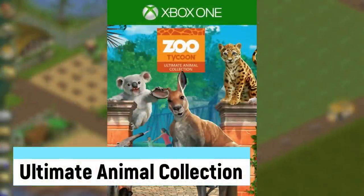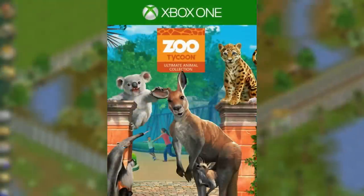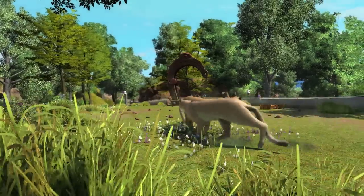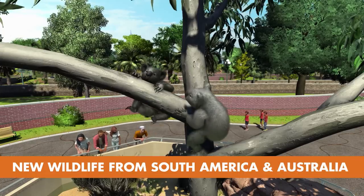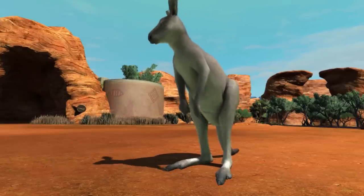Ultimate Animal Collection is an updated version of the Xbox game with better graphics, updated gameplay elements, and a few new animals. It was released on October 31st, 2017 with much better reviews, though many, even myself, didn't even hear about it. The new animals included are mainly from South America and Australia, like the kangaroo, jaguar, and koala.